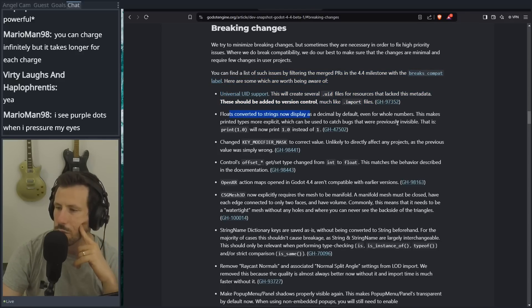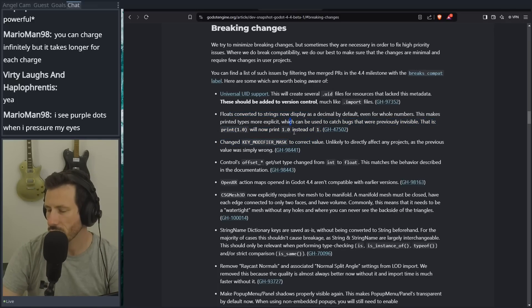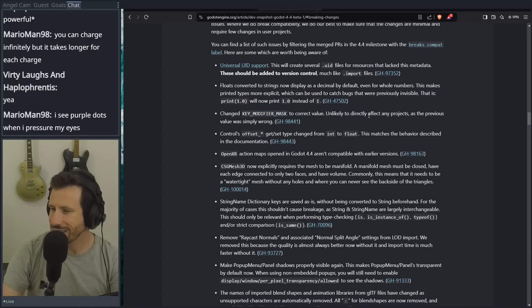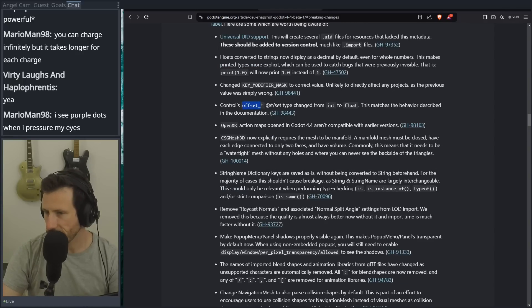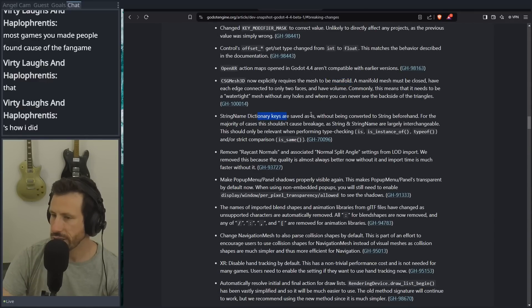Floats converted to springs now display as decimal by default. How is this breaking? I'm just a little bit confused. I guess it maybe depends on if you've got stuff expecting a single digit. Key modifier cast — I don't understand this — to correct value, likely to directly affect any projects. Control offset star, get/set type change from int to float. Now explicitly requires the mesh to be manifold. I don't actually understand what that means. OpenXR action maps. StringName dictionary keys are saved as-is without being converted to string beforehand — in the majority of cases this shouldn't cause a breakage as string and StringName are largely interchangeable.